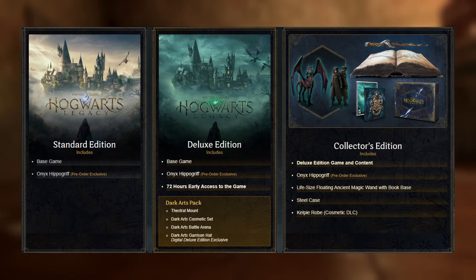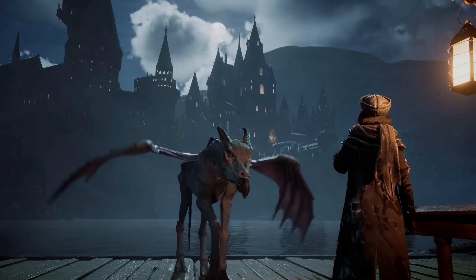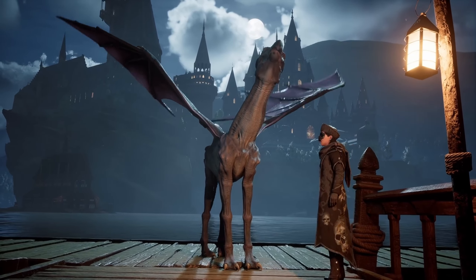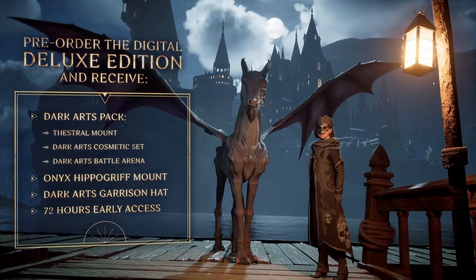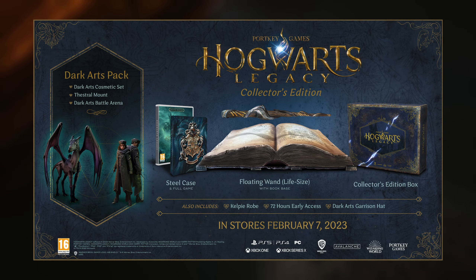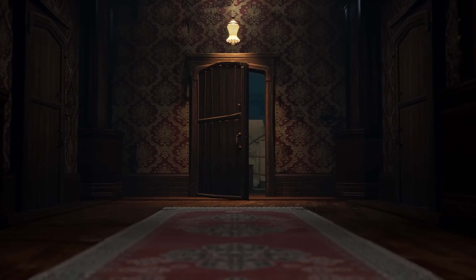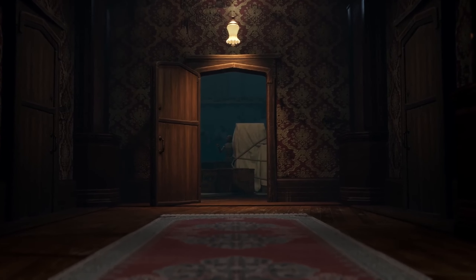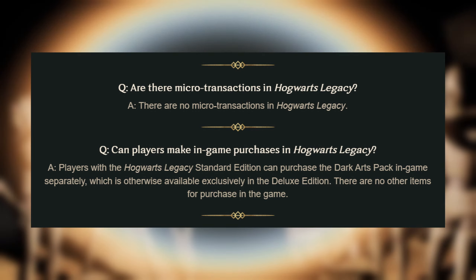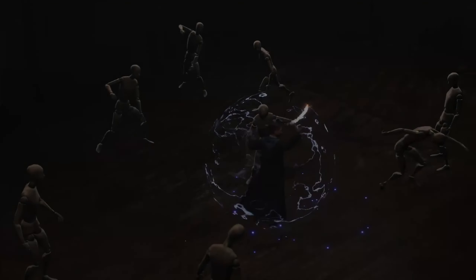There are three versions of the game: the standard edition, the deluxe edition, and the collector's edition. The pre-order bonus for all editions is the Onyx Hippogriff mount. The deluxe edition includes 72-hour early access and a dark arts pack. The collector's edition contains all deluxe features plus a magic book with a floating wand, a steel case collector's edition box, a kelpie robe, and a dark arts garrison hat. Importantly, according to the devs' FAQ page, this game does not contain microtransactions — so the game won't be built around selling them, which is a huge breath of fresh air.